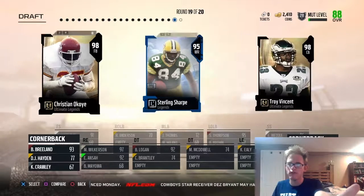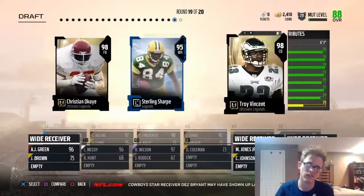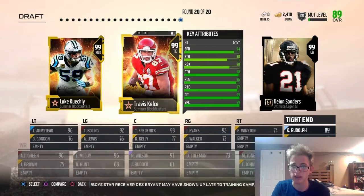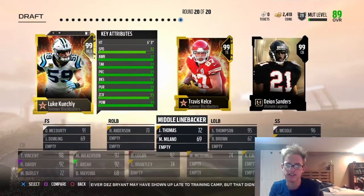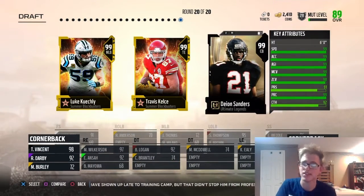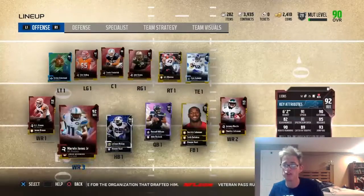I don't know why Christian Okoye would even be in this — his card is listed as fullback, but no one's going to use him as a fullback. Everyone would use him as a halfback because he'd just be an insane trucking back. I decided to go with Luke Kuechly because this card is ridiculous — it has like 599 overall stats. He has 99 hit power, and his speed is a 92, which is his lowest stat. Let's just pick him up.